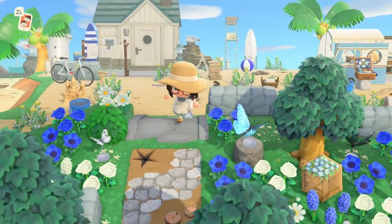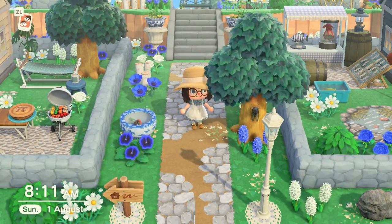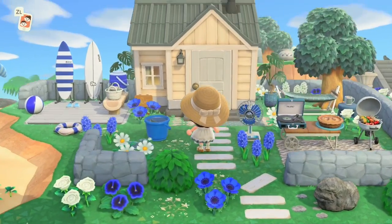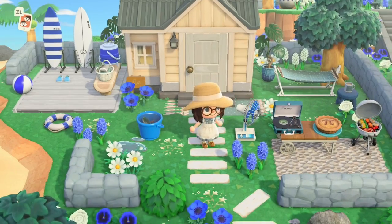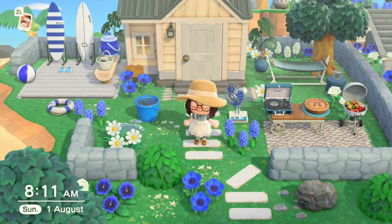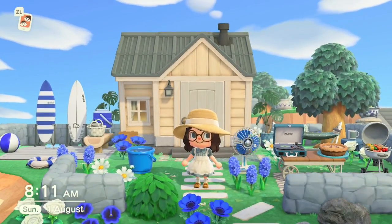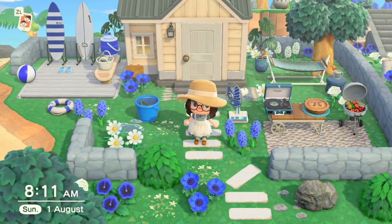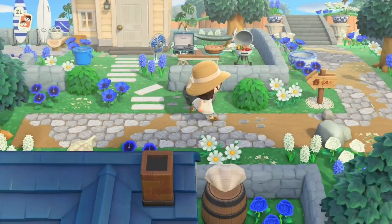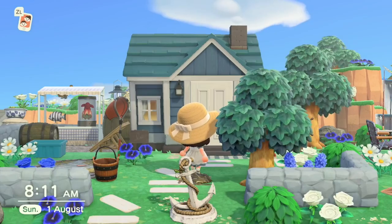Heading this way we come to my main neighborhood — the biggest one. Over to the left is Punchy's house, which is perfect for this theme with his whitewashed wood walls. His yard is inspired by a relaxed surfer area, with some food, a hammock for him to relax in, and his surfboard collection on the left. Iggy's house is over here — he's a penguin so I've given him a little fishing area.